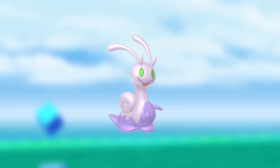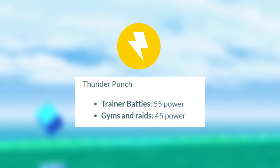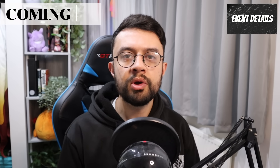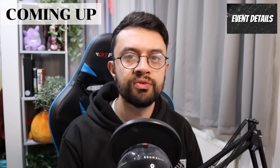You can evolve Goomy's evolution Sligu to get a Goodra that knows the Electric-type charged attack Thunder Punch. This move has 45 power in gyms and raids and 55 power in trainer battles. I will be going through how good Goodra is in Pokemon Go later on in the video.